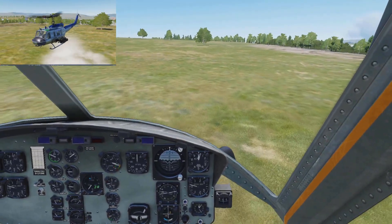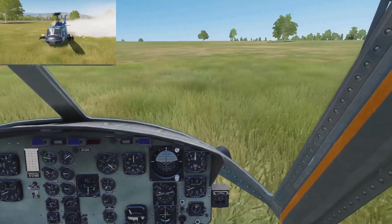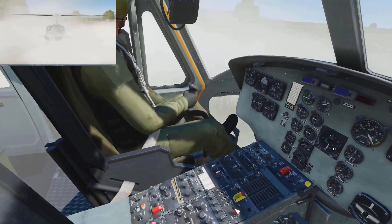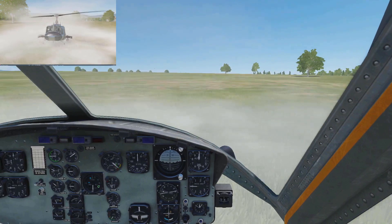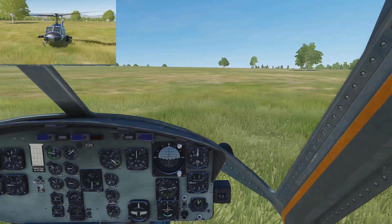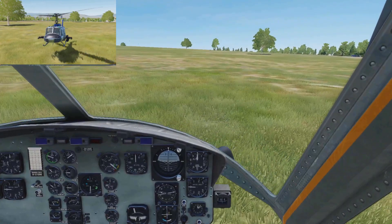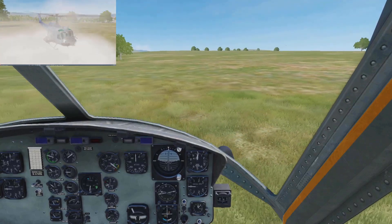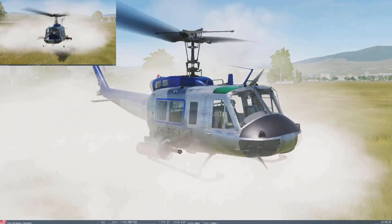We are losing both engine and rotor RPM — the warning light flashed there. Both our exhaust and gas producer gauges were very, very hot. They were pegging for a minute, and my engine and rotor RPMs were both going down. I don't understand what's going on — I've never had that happen before in the DCS sim with the Huey. In the real world, that might be an indication of possibly bad gas.